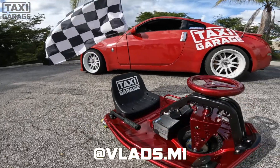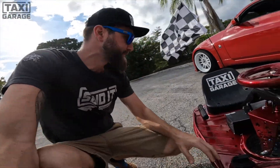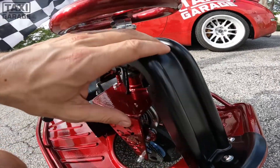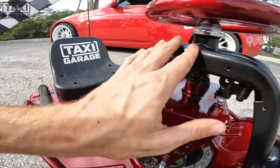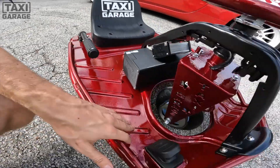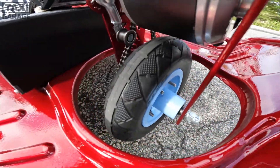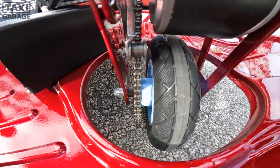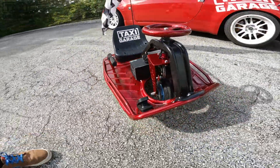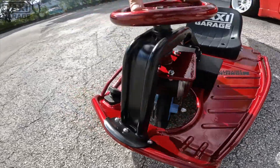Nick shows off the cart shining in the sun. It's the Taxi Garage Stage 3 Crazy Cart. Cosmetically it has fractured cherry red powder coat, a stanchion in flat wrinkled black to complement it, a full drift bar, and a Smurf cloud blue wheel — Vlad's personal touch. Every cart is built unique to the customer.